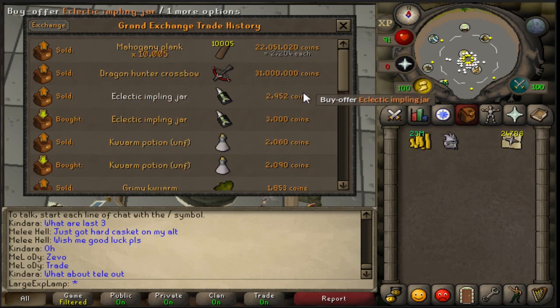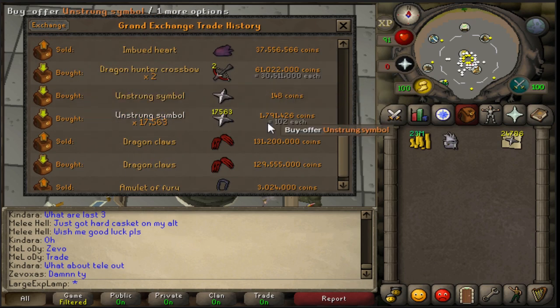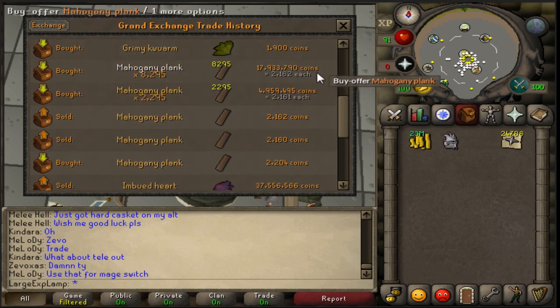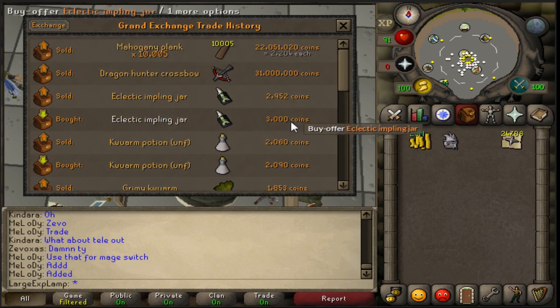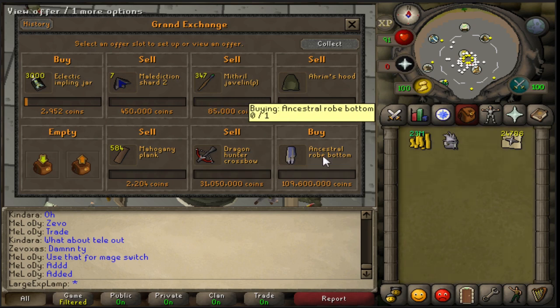Been merging a little bit — sold off a dragon hunter crossbow for a 500k profit, trying to sell the other one for the same price or higher. Also sold 10k mahogany logs for 42 GP more each, so that's a 420k profit. All in all we got about a mil from merching plus another 500k or so waiting.